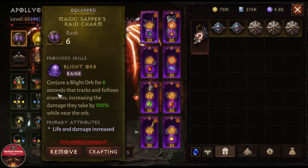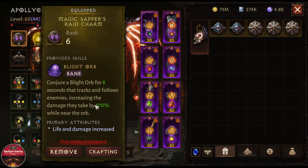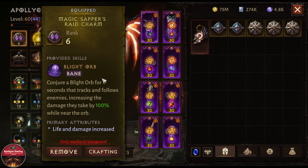I did end up getting a new charm that was really helpful — I would highly recommend using the Light Orb. That is going to help you increase the damage the boss takes by up to 100 percent. This is extremely helpful, and since we are using a support build this is the best way to provide support. When this orb is active, bosses with billions of HP will take increased damage from all your teammates as well.